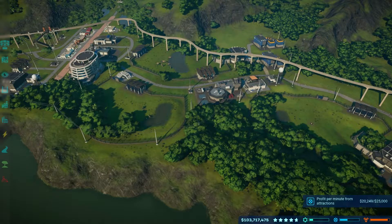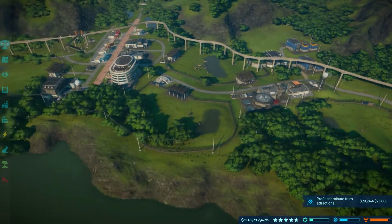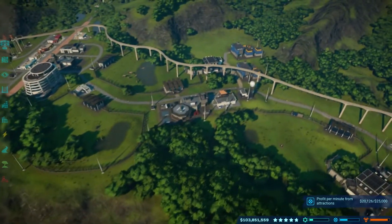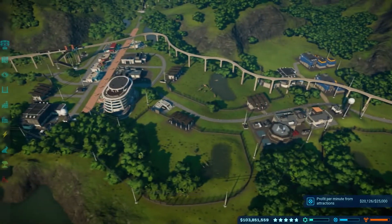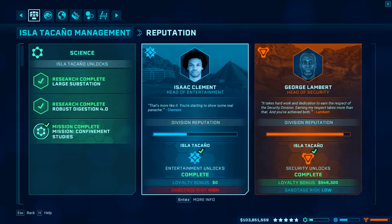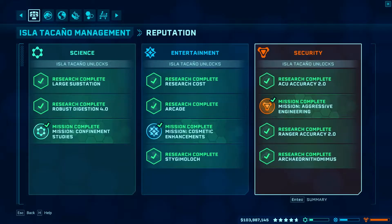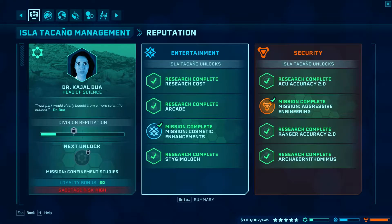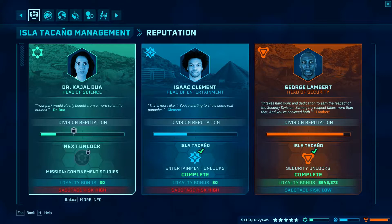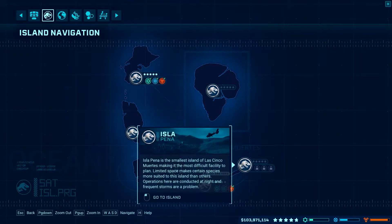How's it going guys, welcome back for more Jurassic World Evolution. We're back here on Isla Nublar and we have mastered this island — we've completed it, just a bit off the five-star mark, but we're going to leave it as is. What we're going to do is go on to Isla Pena next. I've got all of the unlocks so we're ready to rock and roll. We're going to move on — island navigation — this is it guys, we're going to go to Isla Pena.